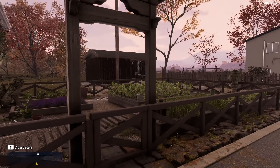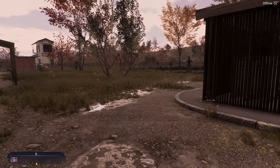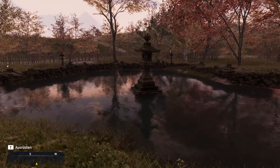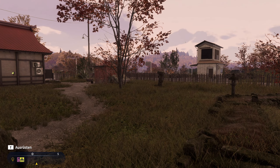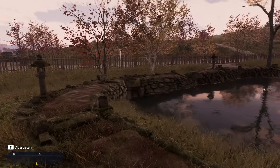Die haben hier einen schönen Garten, dahinter einen schönen Teich. Es lohnt sich übrigens nicht, da eine Angel reinzuschmeißen – da ist nämlich kein Fisch drin. Schön aussehen tut's aber trotzdem allemal hier. Überall gibt es Glühwürmchen. Stimmig ist es auf jeden Fall. Allerdings hätte ich mir an vielen Stellen auch noch Kirschbäume gewünscht, die schön mit Kirschbaumblüten behangen sind.